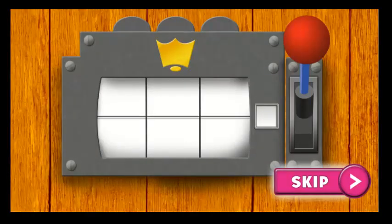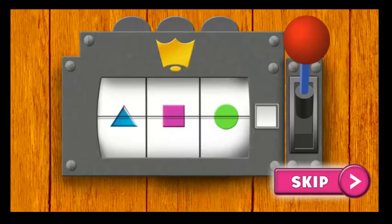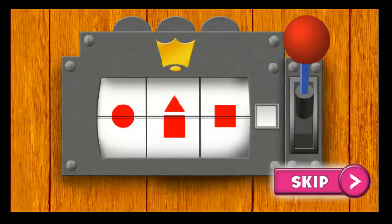Help Minirella open the gate! The lock on the gate will show a pattern, like this one! Match the pattern using shapes from the charm bracelet to help open the gate! Find the right shape on the charm bracelet, then click on that shape and place it into the lock! Keep going until you match all three shapes! Click this lever to bring in the next pattern! For some patterns, you'll need to combine two or three shapes from the bracelet to make a match! Ready? Let's help Minirella open the gate!